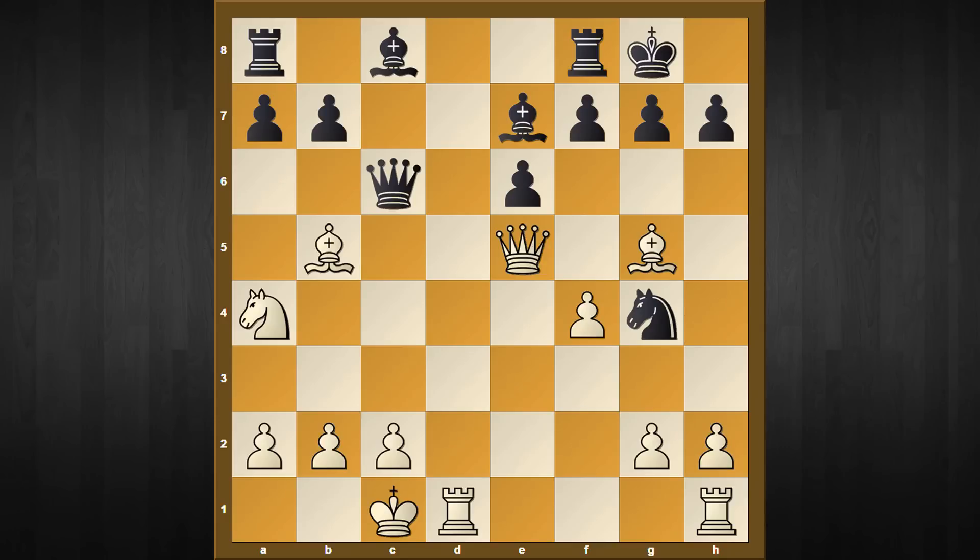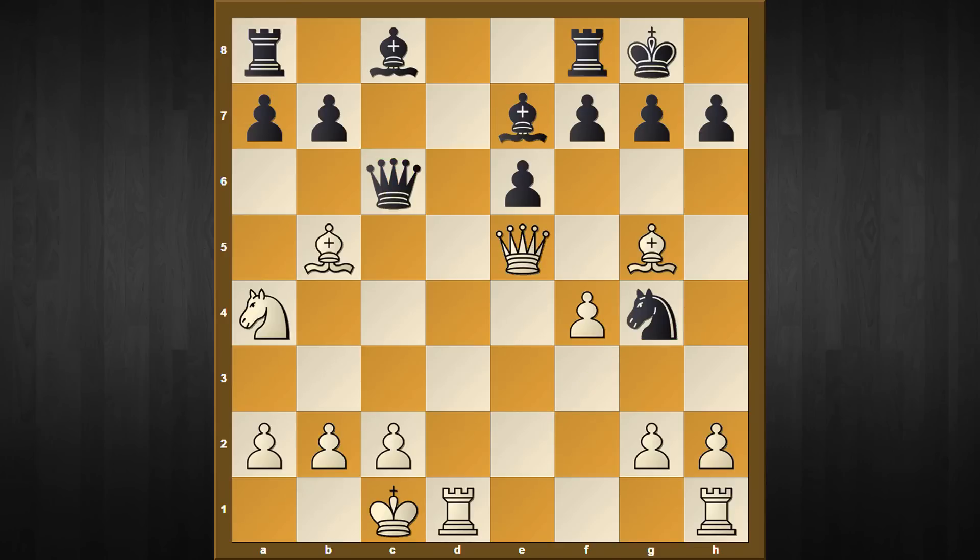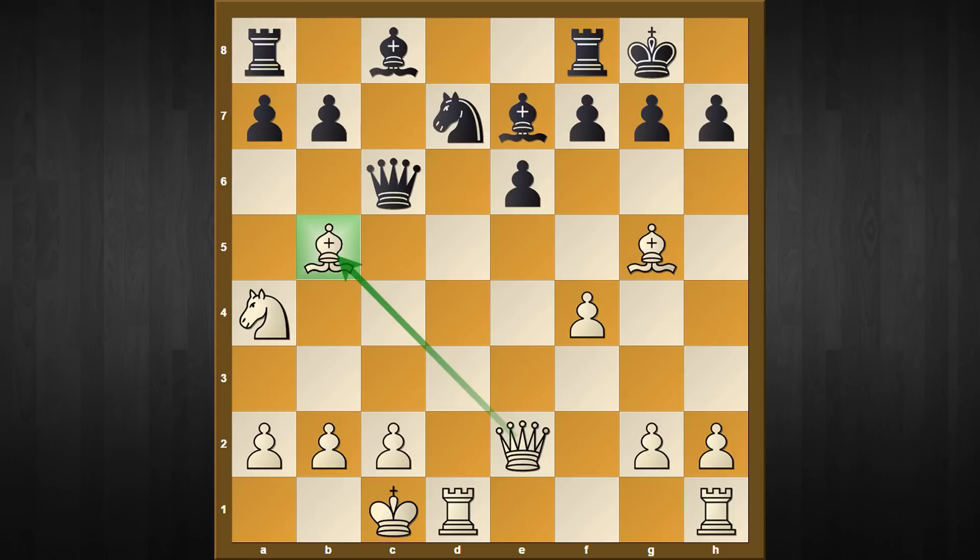The first knight move to consider is knight to g4. After that the sequence is easy: we play queen to e2, and two pieces are hanging — black cannot save both. After queen to c7, bishop captures e7, queen captures e7, and queen captures g4, white emerges with an extra piece. And if instead your opponent plays knight to d7, it's more or less the same story — the e7 bishop will hang after queen to e2.